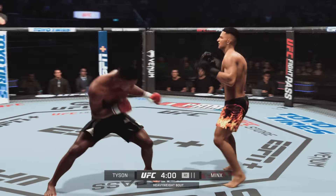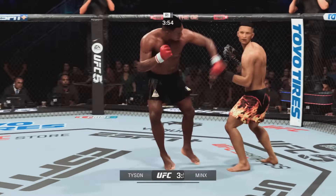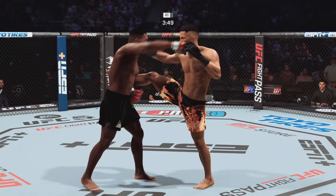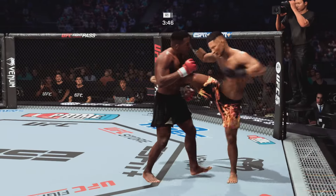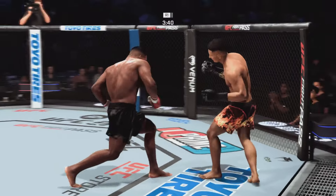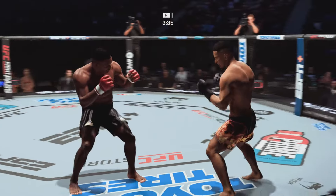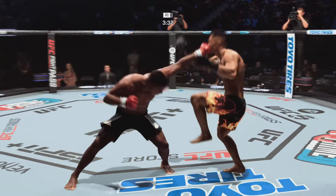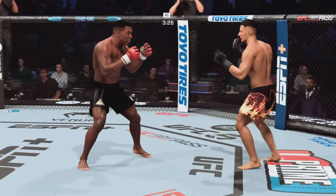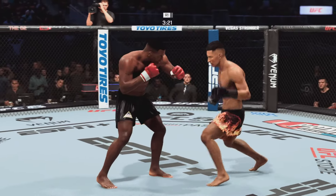Beautiful! Nice jab to the head there by Tyson. This striker has come out swinging early, and his style is based on aggression, and largely it's worked out for him tonight. He's fighting exactly as he needs to. He lands the hook. Another clutch position. Look for a level change as he tries to secure a takedown. Connected with a solid strike there. It's almost like he's got a range finder out there — just too easy as he connects with another good series of punches. If you're only boxing this guy, you will be in trouble.